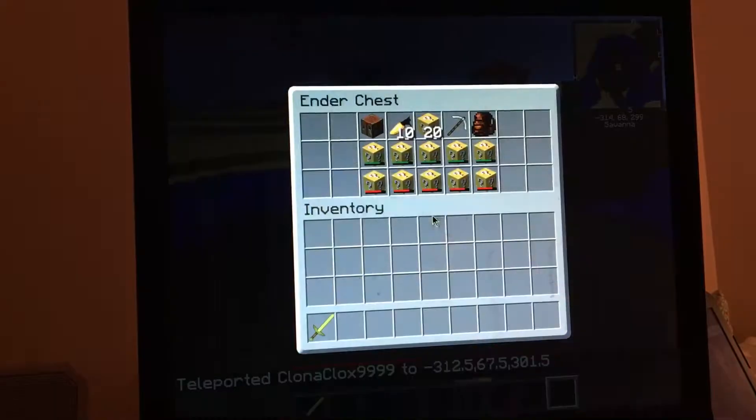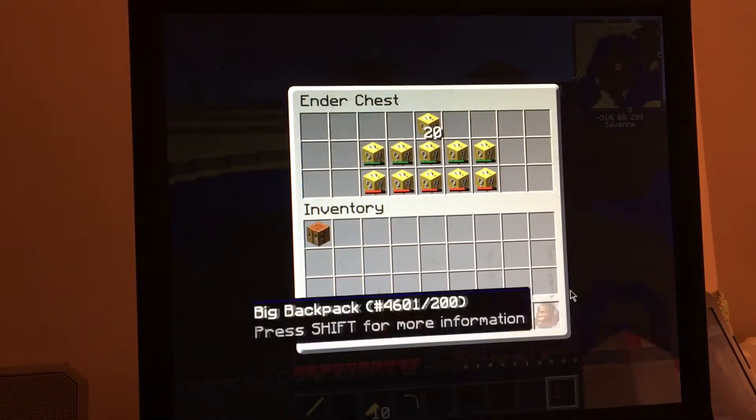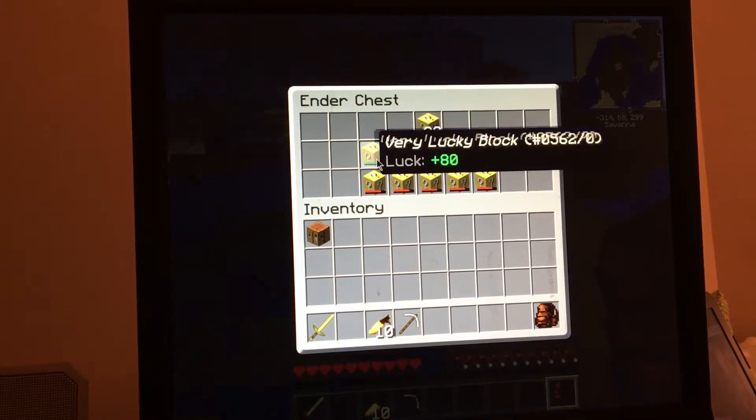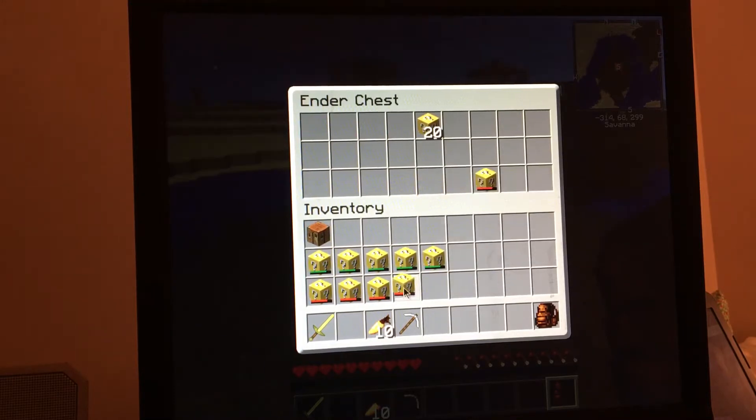In this inner chest we have a crafting table, 10 golden carrots, an iron pickaxe, a backpack — a big backpack so I won't have to run around and find chests, since I have the backpacks mod installed. I also put a lot of chests around anyway. We have five super lucky blocks, five unlucky blocks, and 20 lucky blocks.